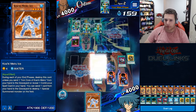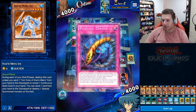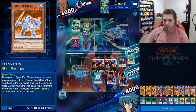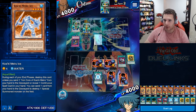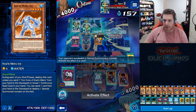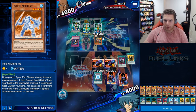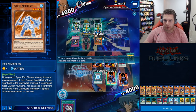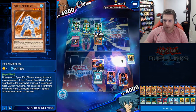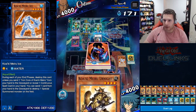I accidentally clicked the summon — whoopsie daisy, that's not what I wanted at all. That's fine, I don't have to pay the cost for it and we burn the trap. You can't activate Treacherous Trap Hole — you only have two traps in the graveyard so that's good. I guess the question is Amazon. Alright, that's fine. Top left is probably an Amazon Blademaster — let's see what you are. That's fine. I could have Enemy Controlled that but it wasn't worth it.